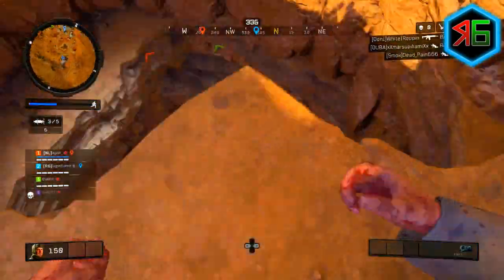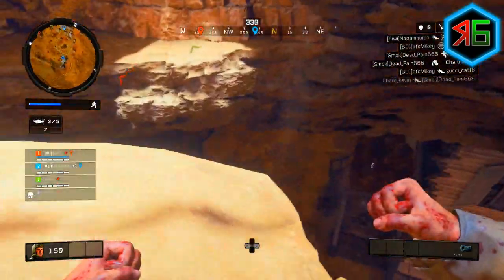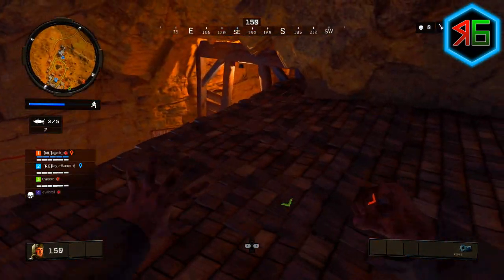What you have to do to get it is go to the Ghost Town in the bottom right-hand corner of the Blackout map. Once you've gone here, you want to go underground to the buried part of the map, and once you're there you want to look in the buildings underground for the combat axe.